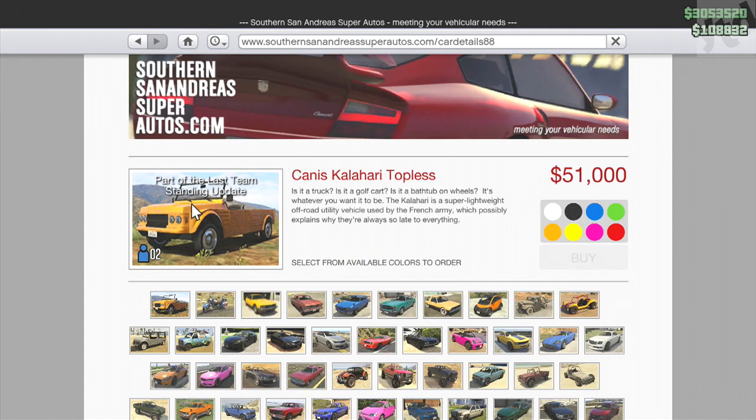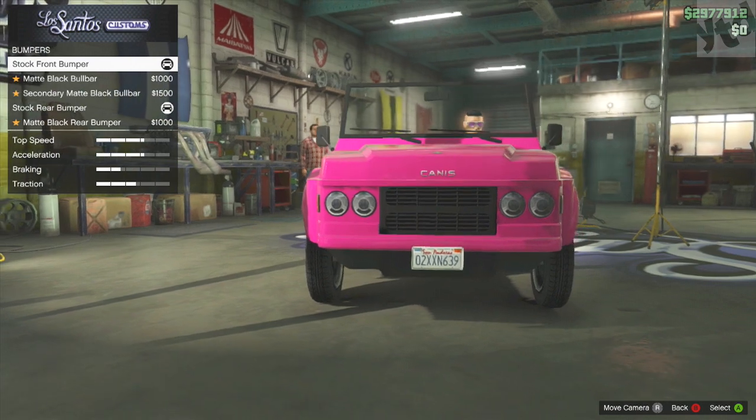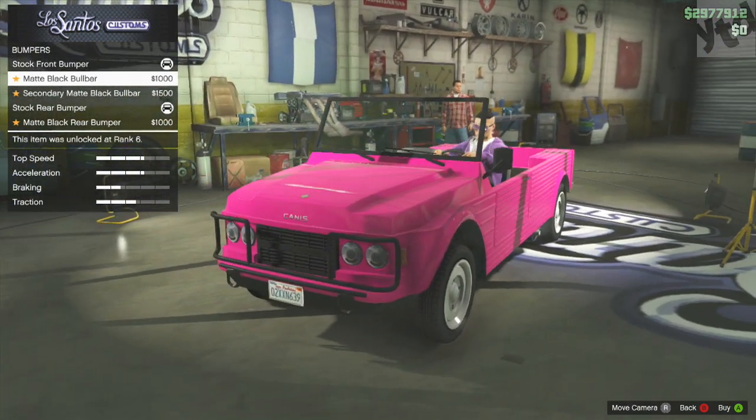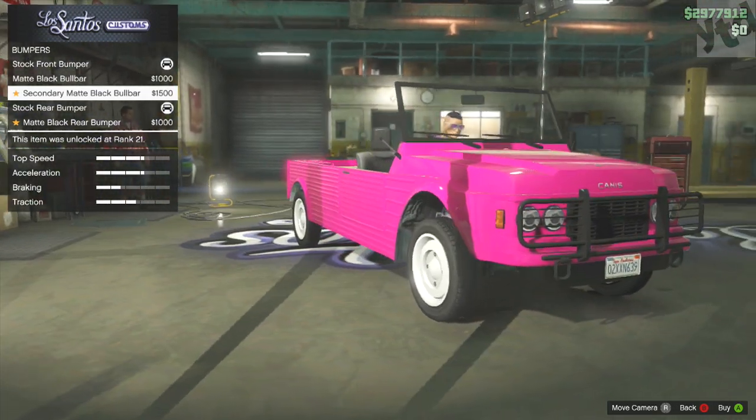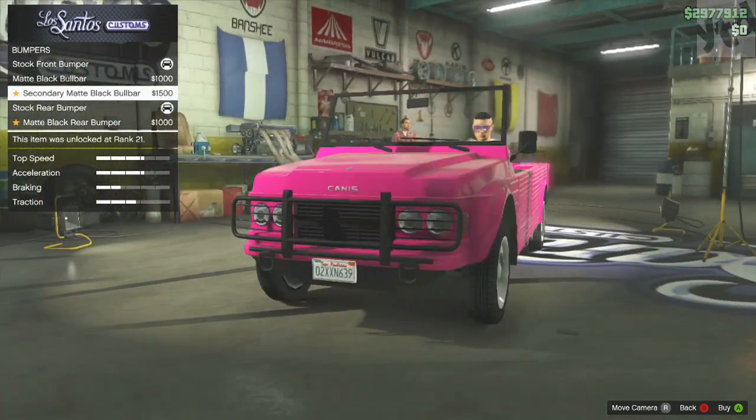Next vehicle, the Canis Kalahari — but the topless version. The topless version is 51k, it seats two people, and it's just a topless version of the vehicle. Some of you guys already have it, nothing really special. It does have body modifications — the front bull bar and the same thing for the rear. It's just eh.